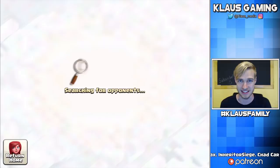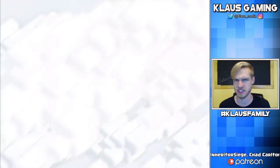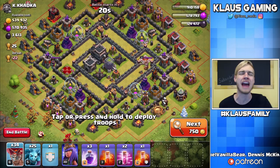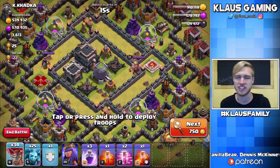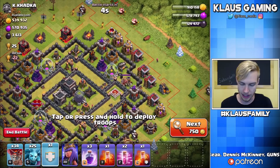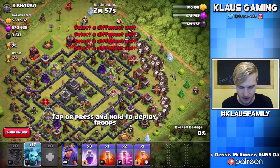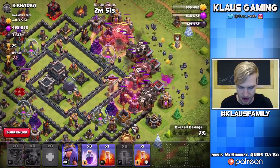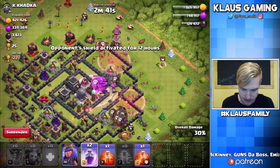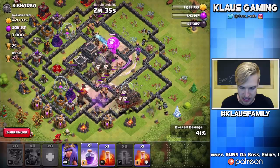How perfect — a dead Town Hall 9 with a ton of gold, elixir, and a lot of Dark Elixir as well. Best of all, all the sweepers are pointing in the same direction, so as long as I come from the right-hand side it's going to be GG. This base will fall very quickly, especially because there's no CC since it's a dead base. Let's get the hound in, get the balloons in, drop haste spells, and a rage spell to get things going. Poison over the queen — and a rage over the queen too.